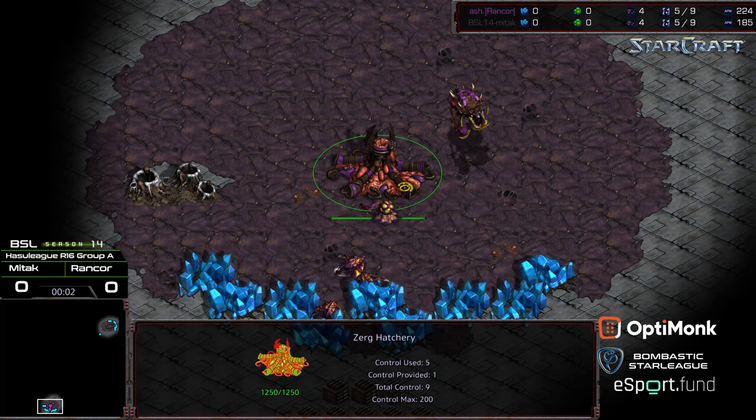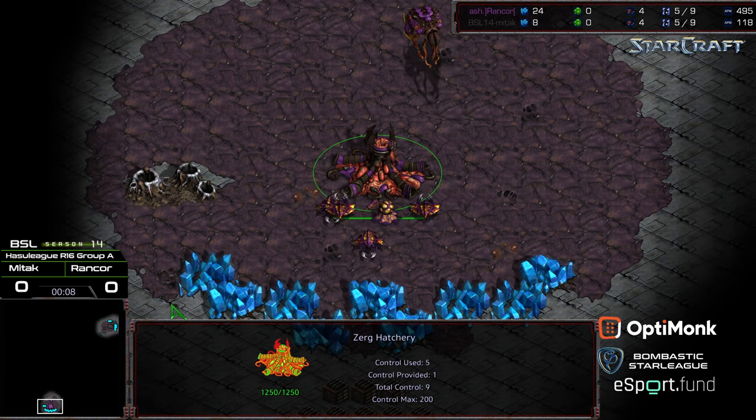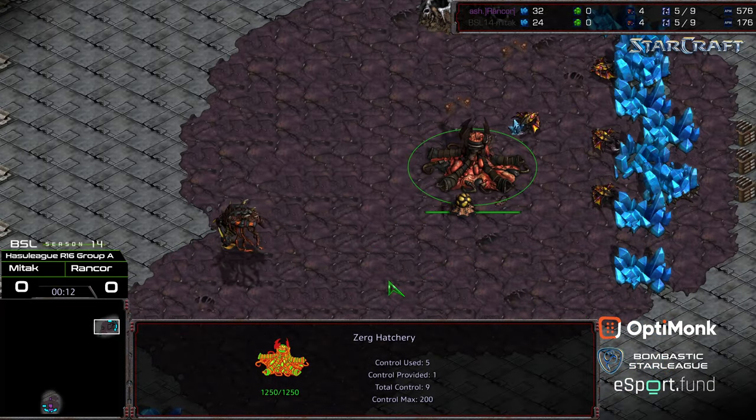Hey guys, welcome to another commentary done by Diggity. This is going to be BSL season 14, round of 16 this time. Group A — we've got Rancor starting at the 6 o'clock location as the purple Zerg, and up right going away, we have Mittak starting as the black Zerg.